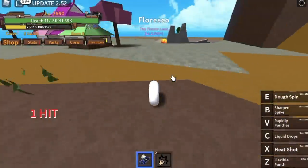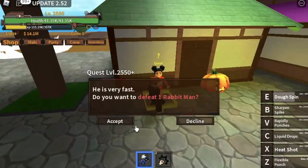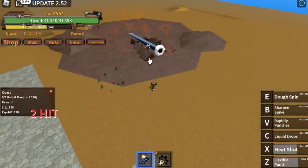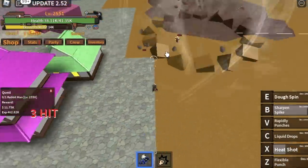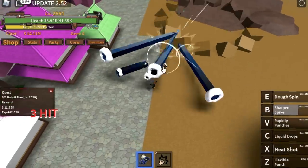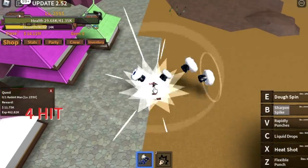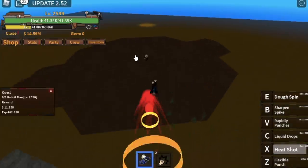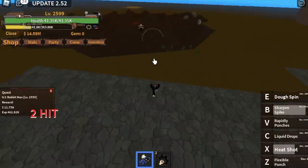After that, we proceed to Floresco and the target is the Rabbit Man. Same strategy — X, B, V skill. I was targeted by Bounty Hunters a lot of times, so I had to run. The goal here is to reach level 2600.